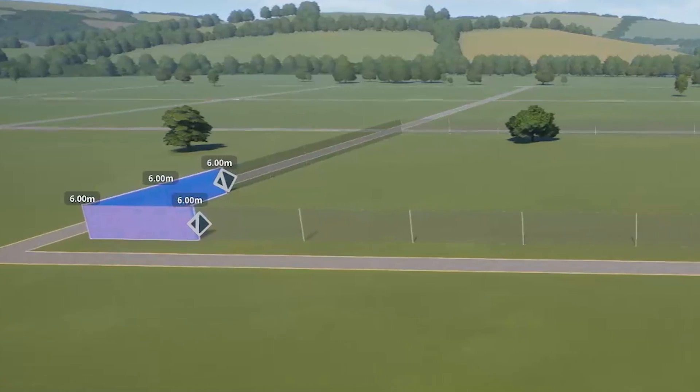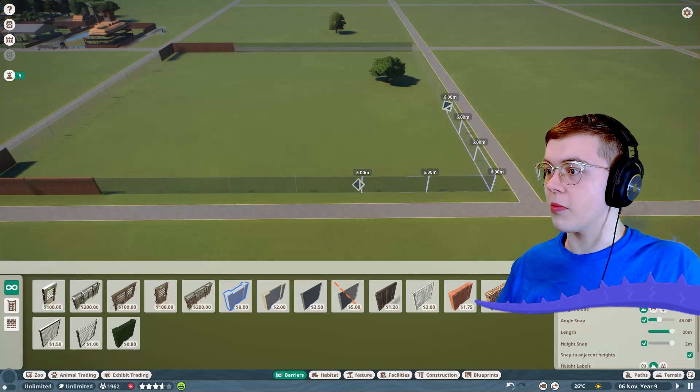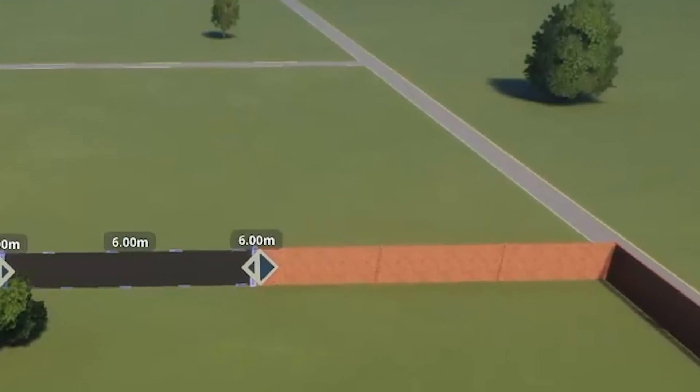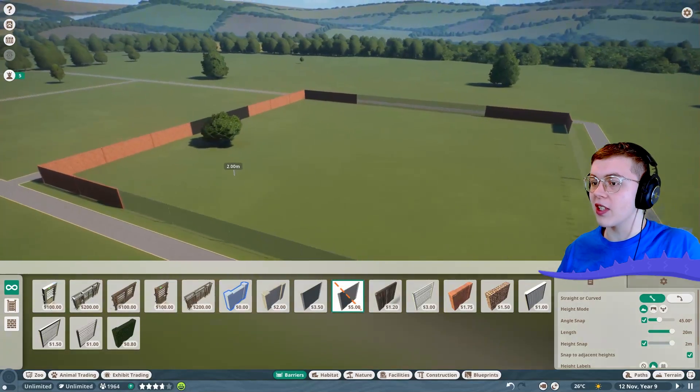Let's use some red brick. Let's get over here and do the same thing. This is my zoo after all. Just because we can, let's make these two walls back here one-way glass. That way the animals don't see the other animals on the other side, but people can still enjoy the back area of the zoo.